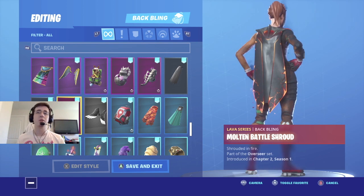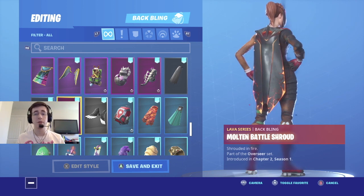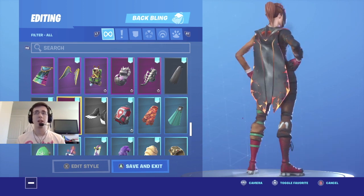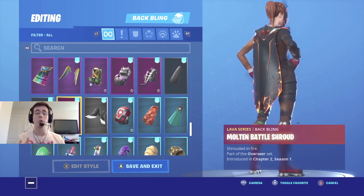Coming in at number two for the burnt style is Molten Battleshroud. Molten Battleshroud was the back bling you got with the Dark Fire Bundle set that came out on November 5th for $30. This is honestly the best back bling that could go with the burnt style of Ginger Gunner — the overall back bling is just burnt as lava. So if you love the cape back blings and want something that goes perfect with the burnt style, Molten Battleshroud is easily your best option.